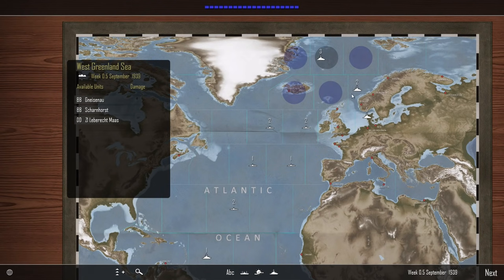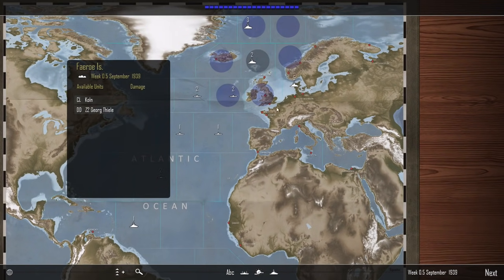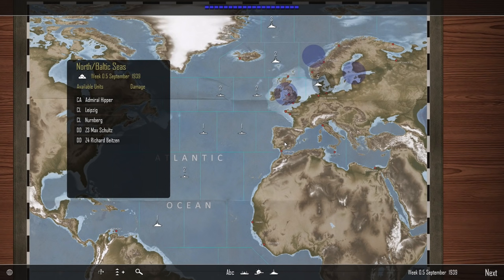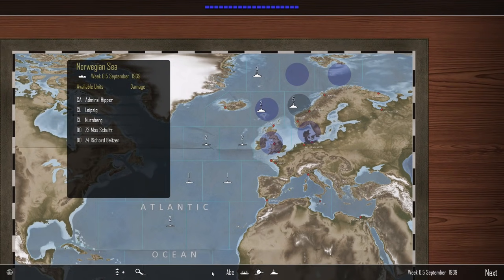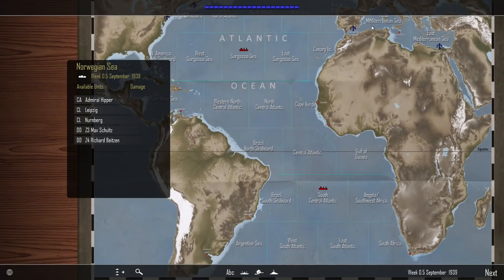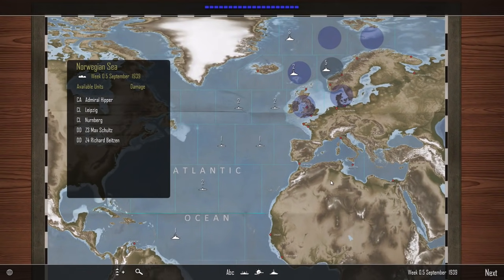We'll spread the Gneisenau and Scharnhorst out and move through the Denmark Strait. The Cologne and the Z2 might come up to the Faeroes as well. This is quite a big task group — we need it to move quickly should anything happen, so I'll plonk you north of Norway. That will be our opening gambit. We have ports in Kiel and Wilhelmshaven, and a couple of resupply ships in the Sargasso Sea and south central Atlantic.